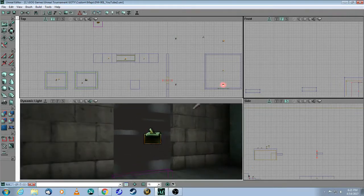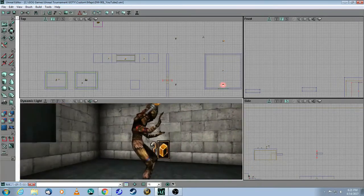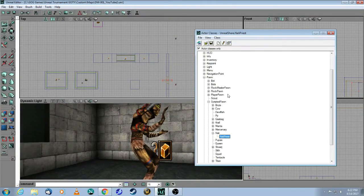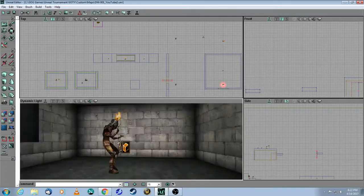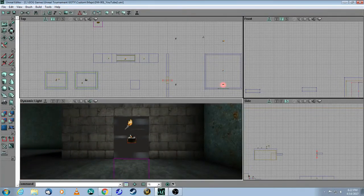You don't have to build one as complicated as the one in the pressure map. I put in a Nally Priest right here — from the actor browser, under Pawn > Scripted Pawn > Nally Priest — so that you can see the effect of the pressure zone. Now let's take a look at this in the game.